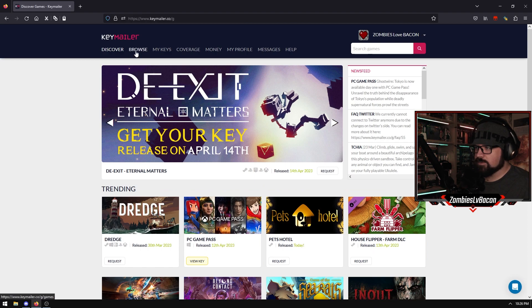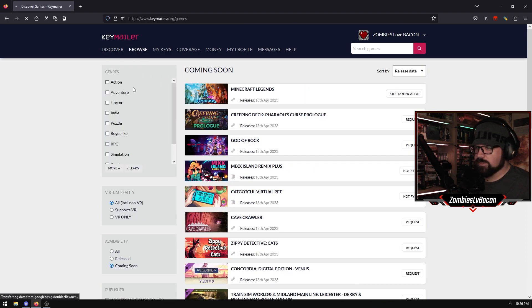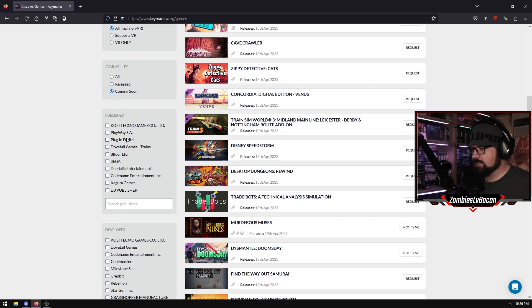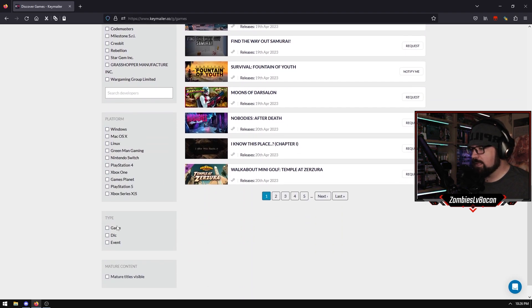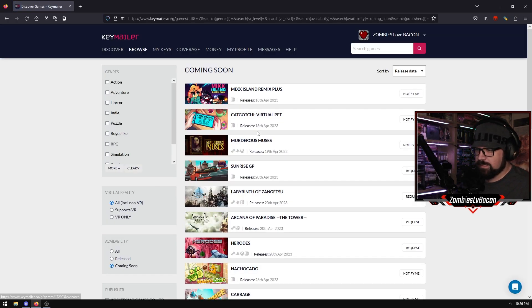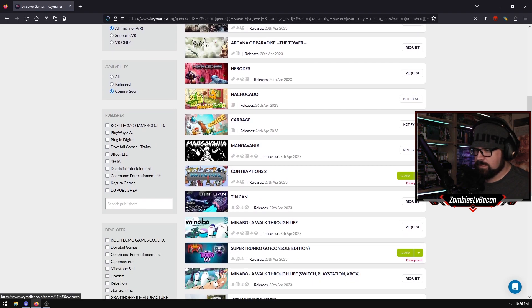You can also go to Browse if you want to go more in depth. Through here you can choose what genre, whether or not it's a VR game, if it's coming soon or already released, publisher, developer, platform, and so on. So if we want to go for Switch, for example, you just tick that and then these will all be Switch games that you can go for.